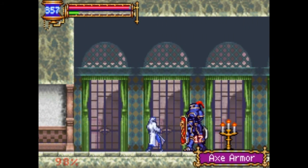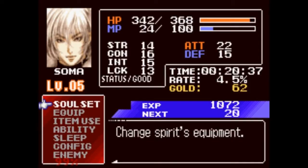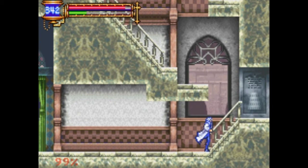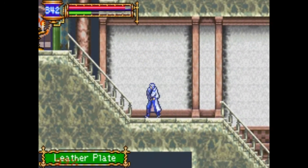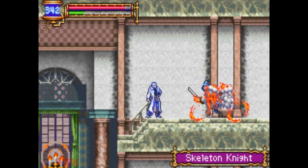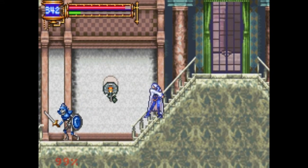Zombie soldiers — that's pretty awesome. Axe Armor, as expected. We also got another soul. The zombie soldier soul throws hand grenades. Gotta try that — let's give it a throw. Boom! 40 damage. Not bad. I guess it's pretty good.